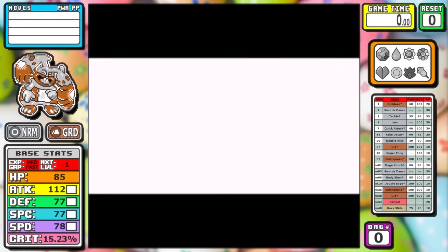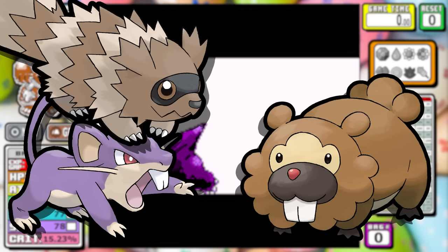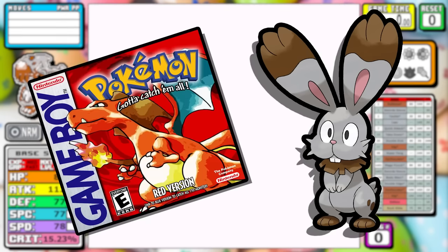When I think of typical Route 1 rodents like Rattata, Zigzagoon, or Bidoof in a solo run, I generally think of a meme run or maybe someone desperate for views. But today, we're going to take a look at the evolution of Gen 6 Route 1 rodent in a Red and Blue solo run.